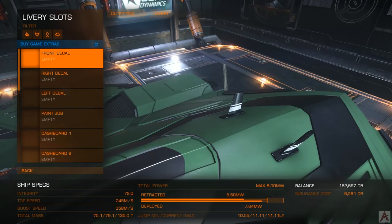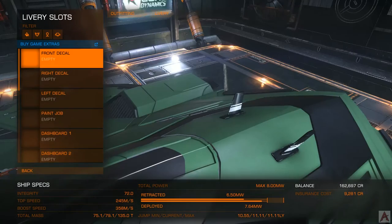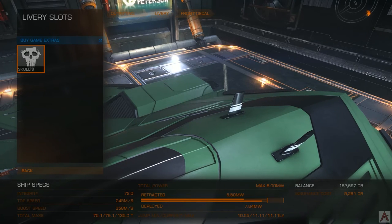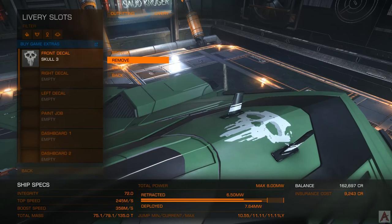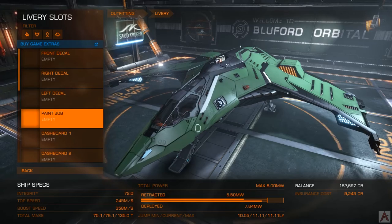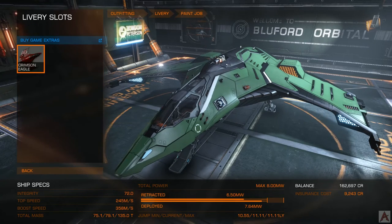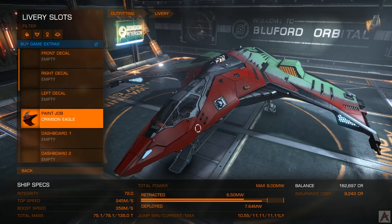If you've gotten yourself a paint job, you can go ahead and apply it. You can also stick decals all over the place — like if I want to put a skull on my ship, that can certainly be done. As you rank up, you can also put your rank insignias on there for your different core abilities, such as your combat rank. In my case, because I'm a beta player, I got the crimson ego paint job — I'll slap that on there because I really don't care for the green. That looks much cooler.